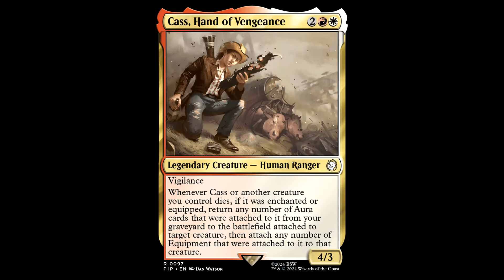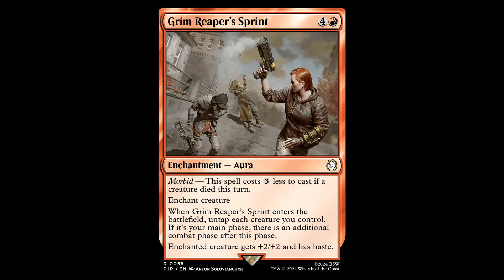Cast Hand of Vengeance — two red and a white for a legendary creature Human Ranger, it's a 4/3 with Vigilance. Whenever Cast or another creature you control dies, if it was enchanted or equipped, return any number of aura cards that were attached to it from your graveyard to the battlefield attached to target creature, then attach any number of equipment cards that were attached to it to that creature. This is an interesting card — mitigates the downside to auras when you build up a big creature and it just dies to Swords to Plowshares.